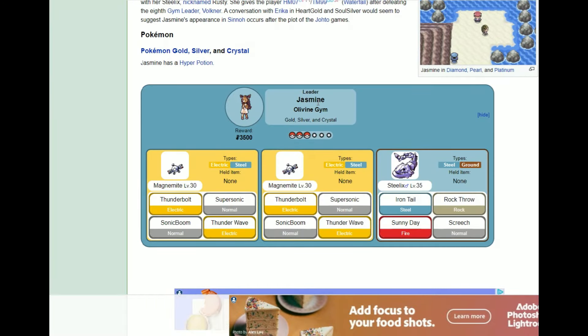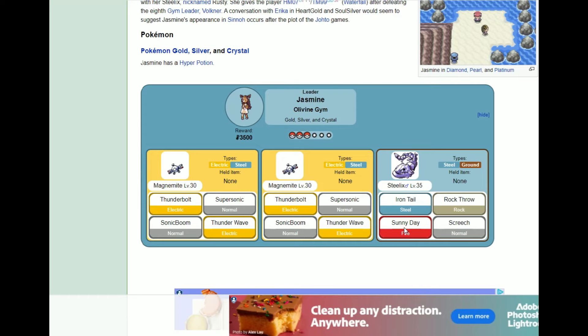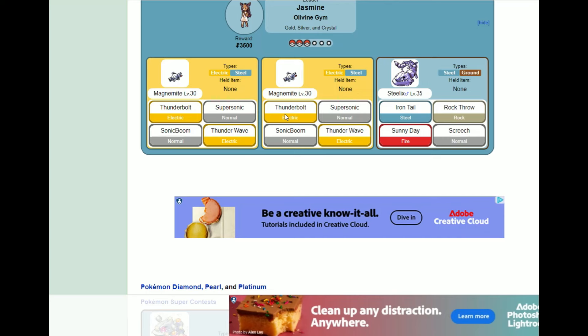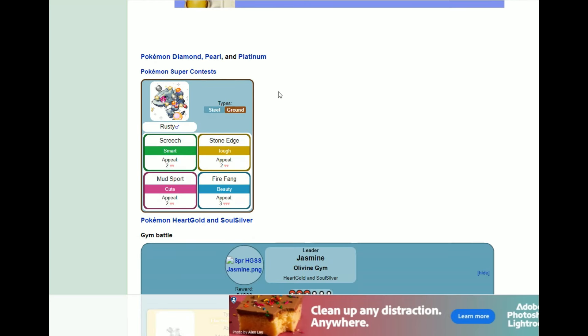Starting at the top, it's just the Magnemites and the Steelix, and this Steelix is hilarious — it has Sunny Day for absolutely no reason other than to power up the fire moves that are going to be used against it. I don't know what the point of that is.